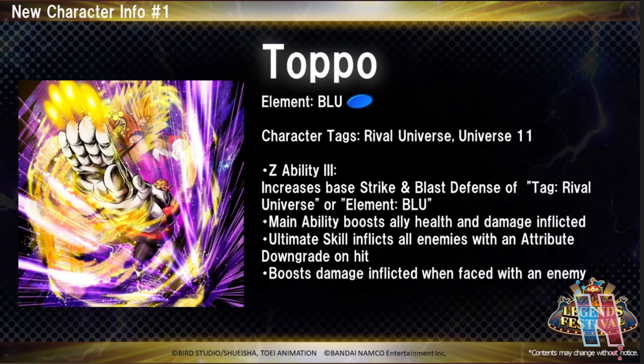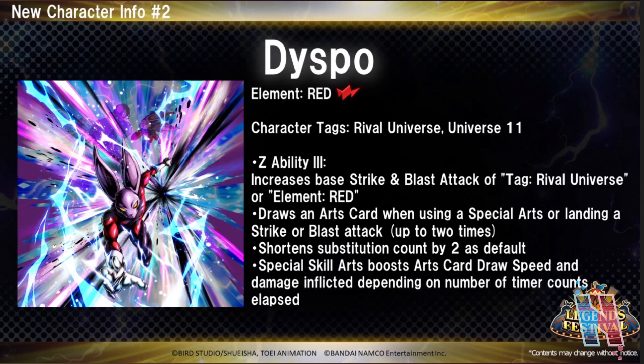Rival Universe is still a fairly new tag, so slowly but surely they're going to build it up, and having him as a defense type is a good thing. Then we have Dispo — he's a red unit and his tags are also Rival Universe and Universe 11. His Z-Ability at Z-Ability 3 increases base strike and blast attack of Rival Universe or element red. He draws an arts card when using a special arts or landing a strike or blast attack, up to two times — think Vegito but one less card.